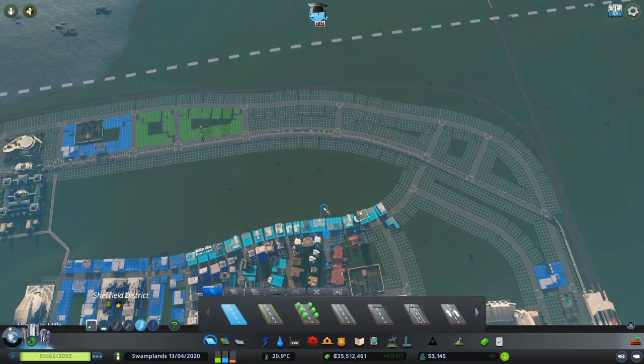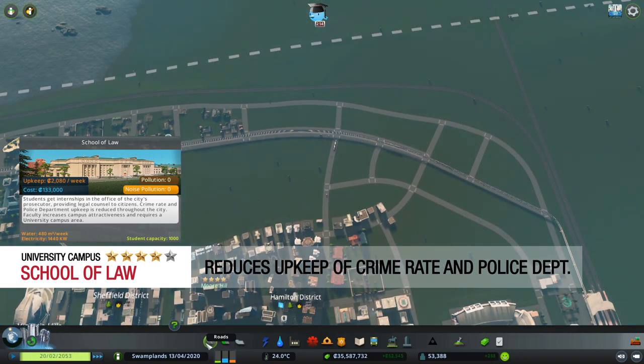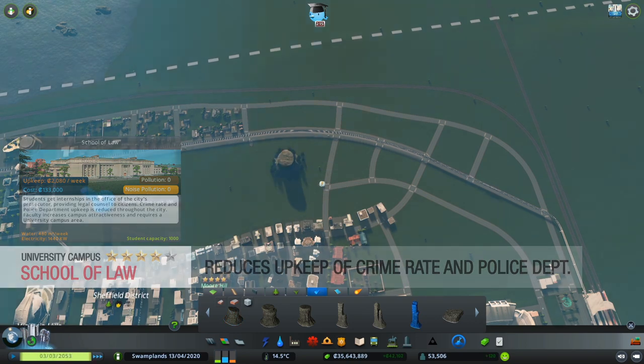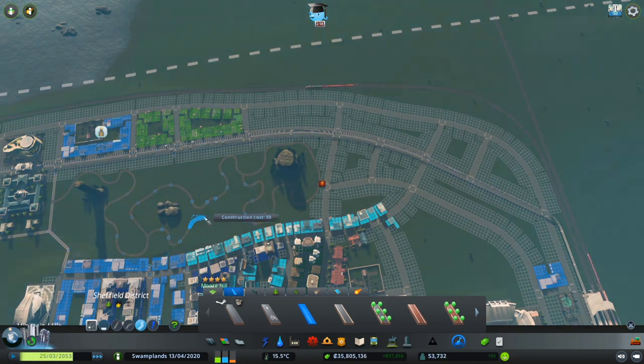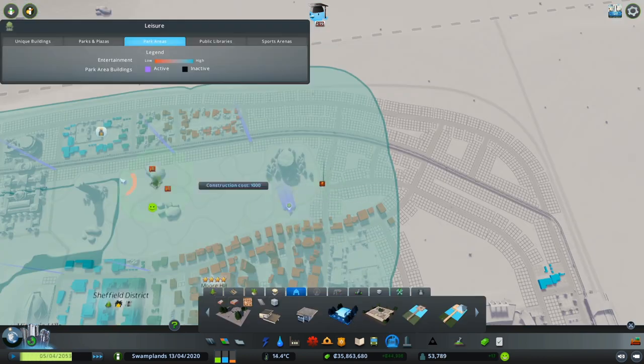Finally, the last type is the University Campus, which has the School of Law that reduces crime rate and the upkeep of police departments throughout your city. I'm giving this perk four stars. My city rarely has any issues with crime, so overall this is nice to have but not absolutely necessary.